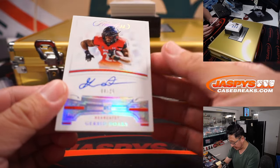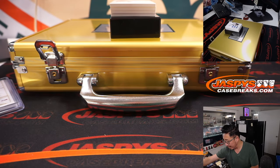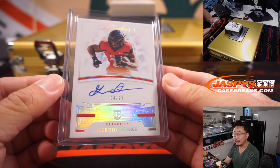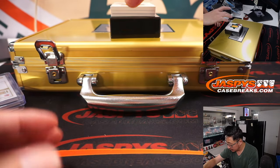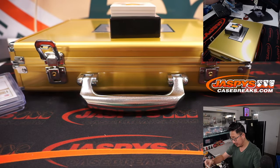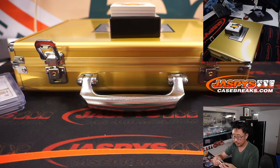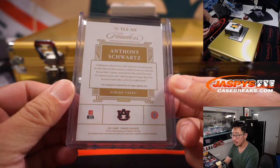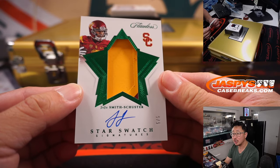Trey Lance dual relic, 24 out of 25, in his North Dakota State gear. Then 4 out of 25, Jared Doakes, a Bearcat. I don't follow collegiate stuff too closely, but I feel like Cincinnati had a great year last year — is that going to happen again this year? 69 out of 25, Anthony Schwartz, from a Tiger to a Brown. Oh, someone's going to get a train whistle — 5 out of 5, JuJu Smith-Schuster Star Swatch Signatures.